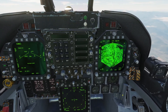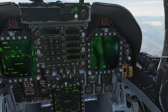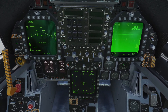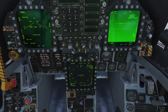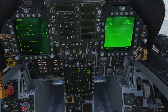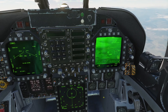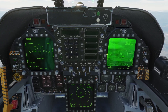My AT FLIR is already switched on. I'm going to the right DDI and clicking on FLIR — my FLIR is now active. Since waypoint 1 is placed just above my target in the mission editor, I'll go to waypoint navigation, select waypoint 1, and click weapon designate so the AT FLIR points at waypoint 1. As you can see, the AT FLIR is now pointing at the runway where the aircraft is.